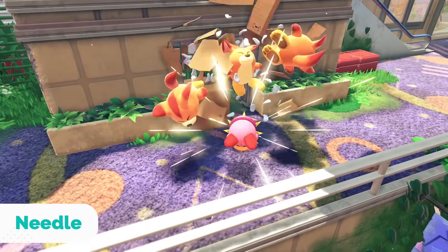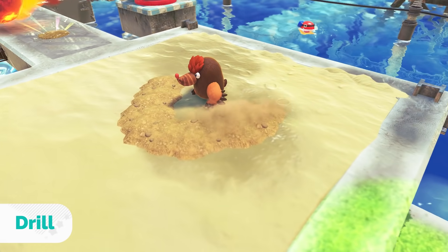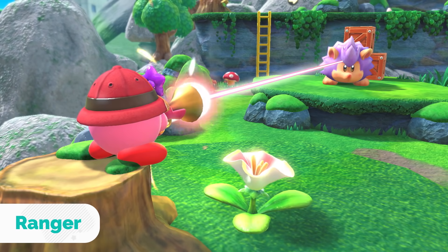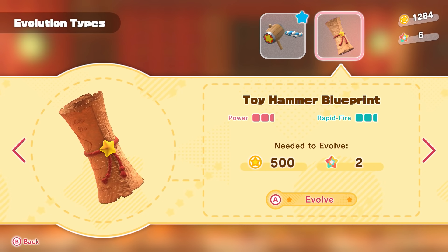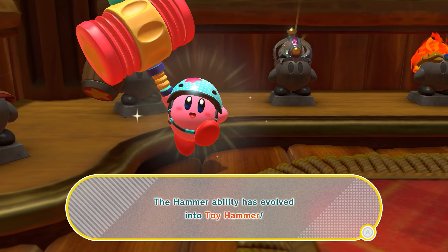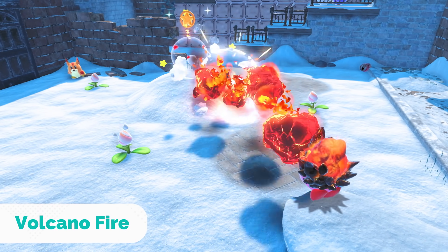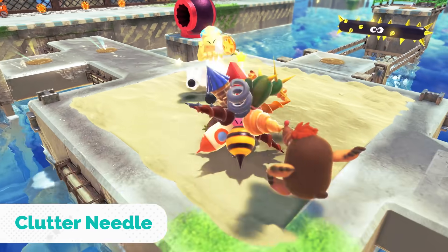There's different ways to use them, too. New copy abilities incoming — dive and dig with Drill, or give enemies a star-studded surprise with Ranger. Find blueprints hidden within stages and you can evolve copy abilities. Hit harder, farther, and faster. You'll even get different hats. Lookin' sharp, Kirby.